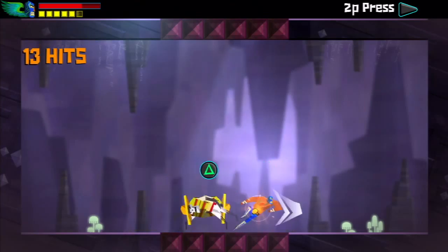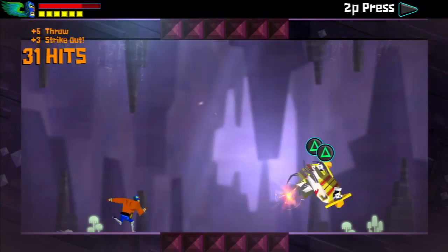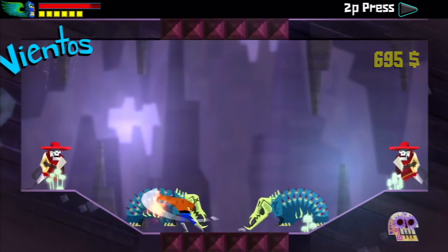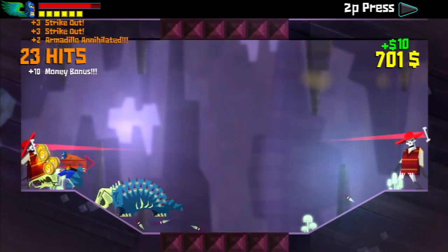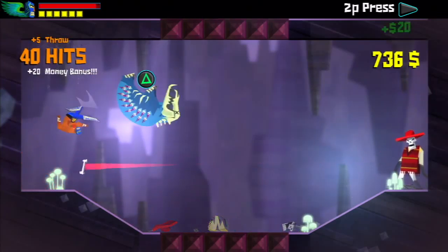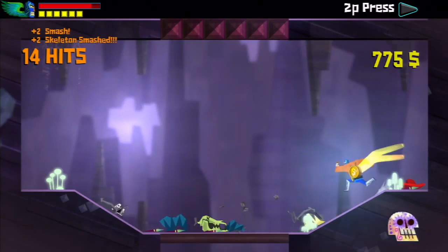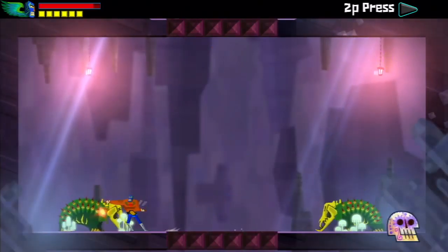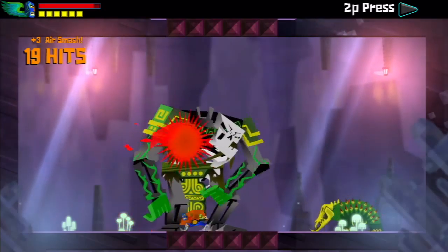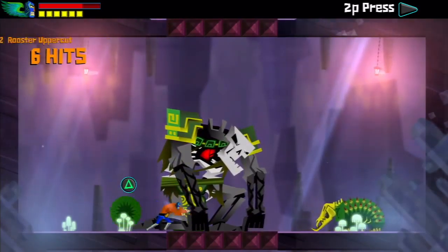It took me about five or so hours to beat on normal, then another couple hours to find all the chests and unlock everything. Once you beat normal mode you unlock hard mode, where enemies take and deal a little more damage and the bosses are notably tougher. It seemed like they added more enemy types to manage during two of the boss fights. I was a little disappointed that the final boss wasn't any harder on hard mode though — they really didn't switch that up.